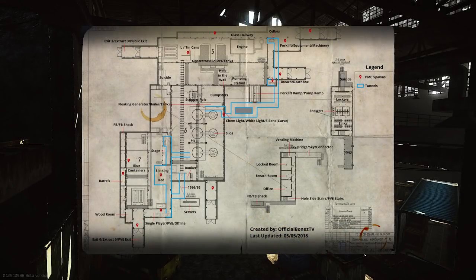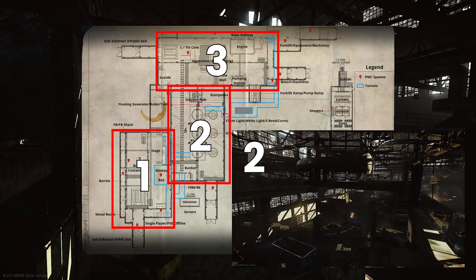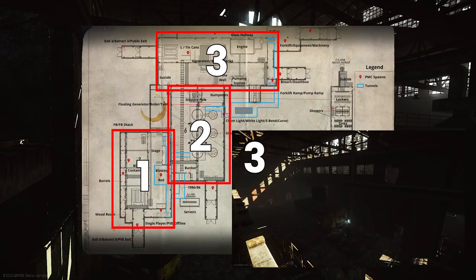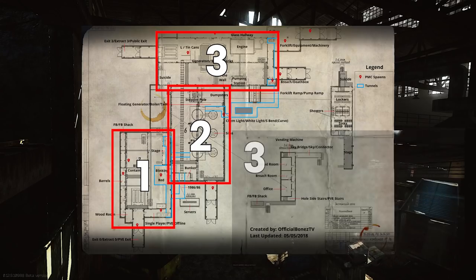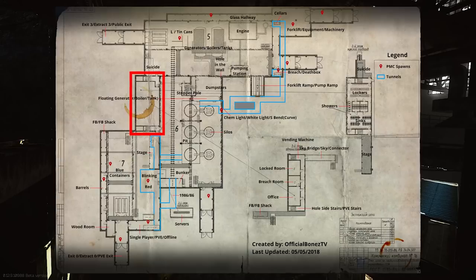Alright, so a super quick overview. Factory broadly has three main areas: this one with the blue containers, this one with the silos, and this one with the generators. Then you have the office area and the bathroom area that kind of runs between all three on the left hand side.